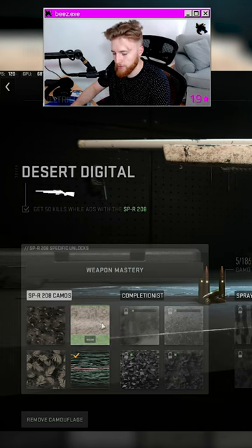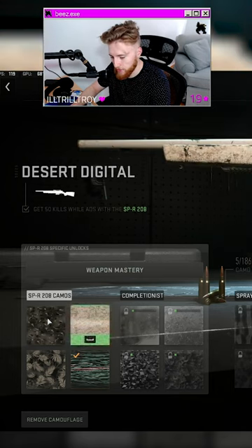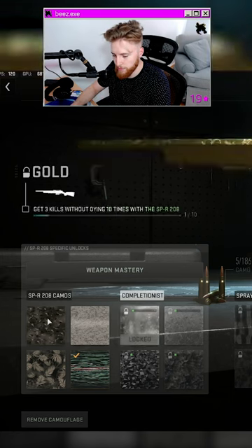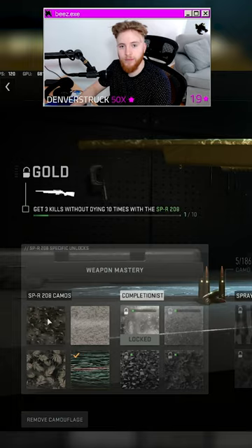It does register if you highlight one of the camos and then use W, A, S, D to see your challenges. All right, there you go — happy gaming.